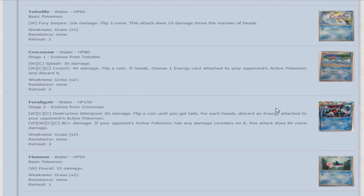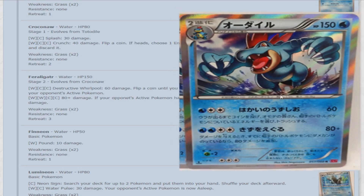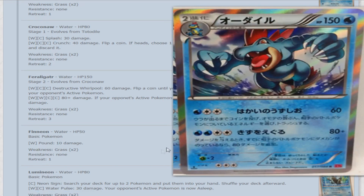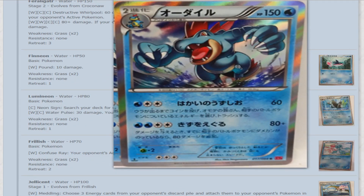Here's an interesting card — Feraligatr. It's kind of cool for a couple of reasons. Its first attack for water and two colorless, Destructive Whirlpool, does 60 damage and you flip a coin until you get tails; for each heads, discard an energy attached to your opponent's active Pokemon. But the attack that makes it interesting is similar to the Poliwhirl from Furious Fist. For two water and a double colorless, it does 80 damage, but if your opponent's active Pokemon has any damage counters on it, the attack does 80 more damage. So if you can hit your opponent's Pokemon once and then move damage around with Dusknoir to put damage on each of your opponent's Pokemon, you're hitting for 160 damage every turn — and 160 damage is very powerful.